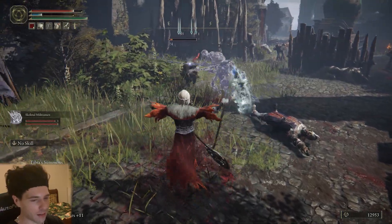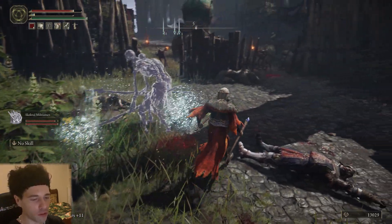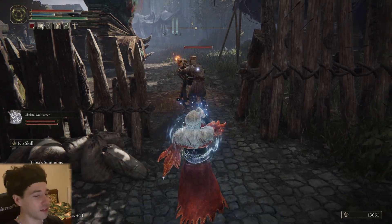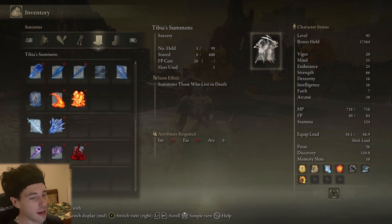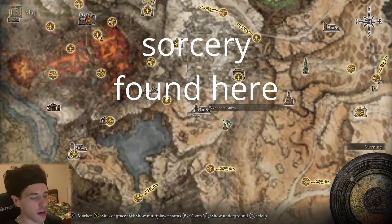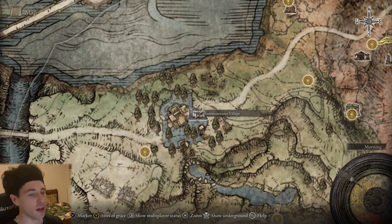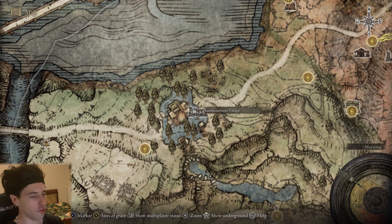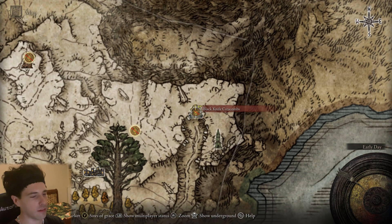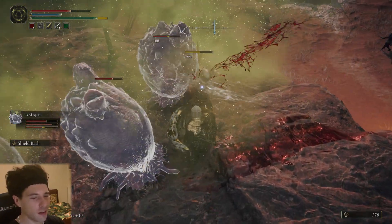A cool extra thing you can try is increasing the number of skeletons. Get the Rosas' Axe — it has a unique weapon skill that summons 3 more skeletons, making for a total of 5 on the battlefield. You can add even more with a sorcery that also summons skeletons. You can pick up the Skeletal Militiamen Spirit Ashes by defeating the Tibia Marina found in Summon Water Village. The Axe is found behind a Stone Sword Key door in the Black Knife Catacombs.